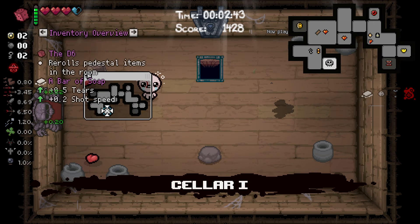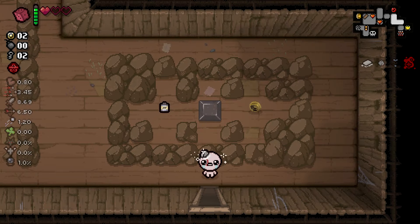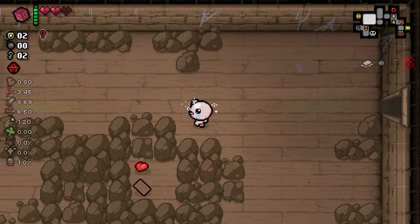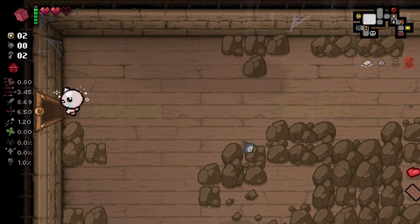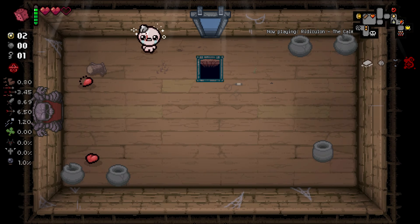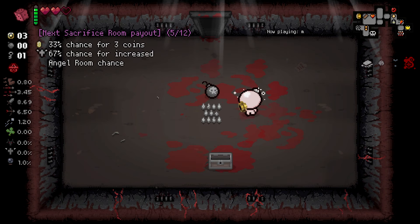I was considering playing the Sacrifice Room, but there is a lot of red hearts around here. I will need a bomb, however, because I would like to blow up the Angel Statue if we get one. I can also check the downpour room for maybe a charge. No charges - what a shame. I picked up the full red heart, I did not mean to do that. Maybe we get a bomb from this - fantastic!